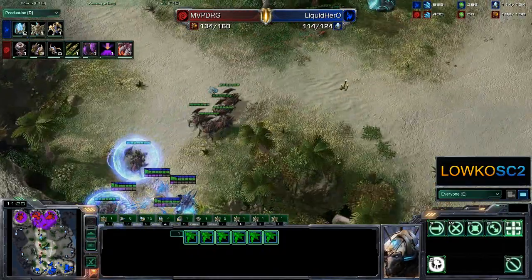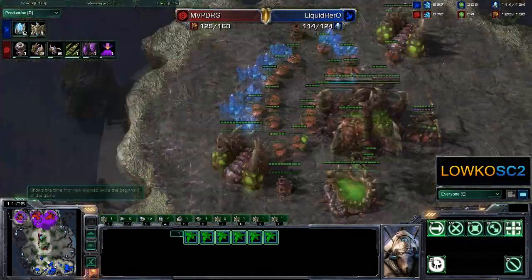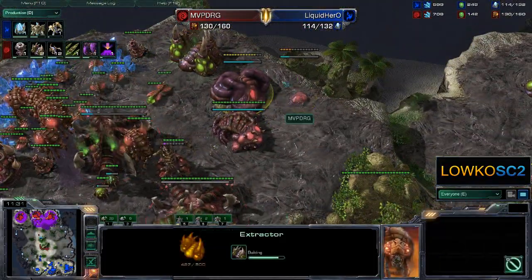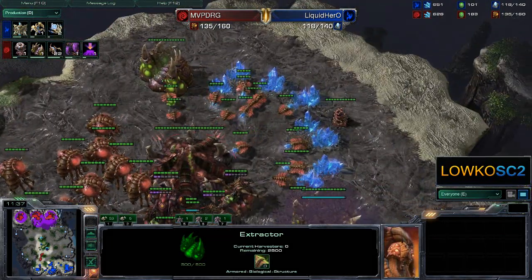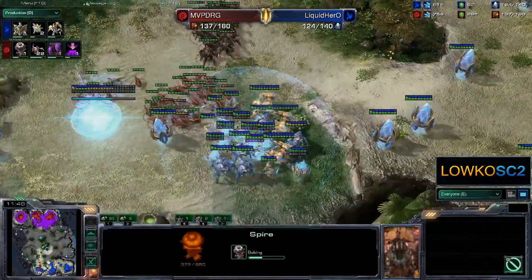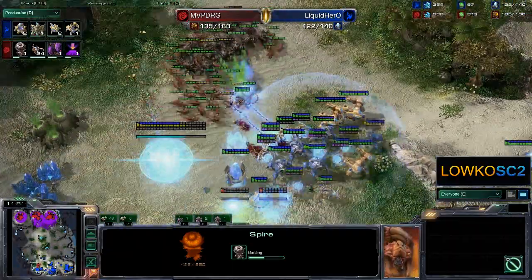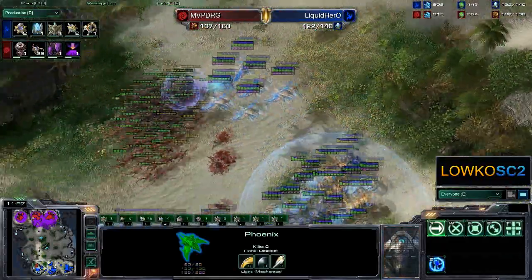However, we see a lot of roaches already moving across the map. Roach speed is about to finish and the Spire upgrade is already started — only about 10 to 20 percent done. Of course the extra gas is being taken because gas is really great when you go for a Mutalisk play — Mutalisks cost a lot of gas. But right now there's a big push into the third base of the Protoss player. He could actually try and cancel it, but it looks like he's not going to risk it with all those Phoenixes in the air that can lift pretty much every unit he has.